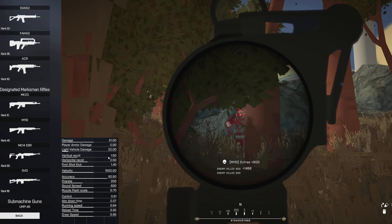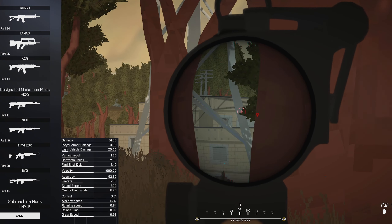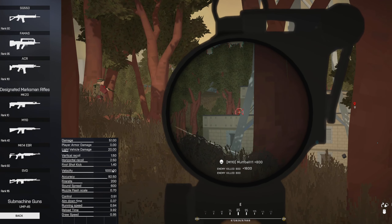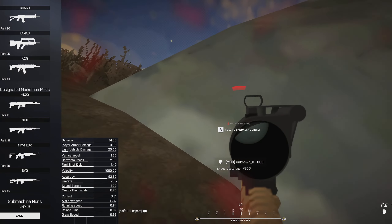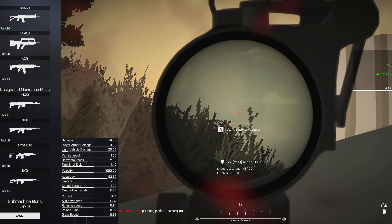The vertical recoil is at 1.5 and the horizontal recoil is at 2.5, which is pretty decent. First shot accuracy is 92.5 and fire rate is 200 — a pretty decent speed for getting your second shot off. Most of the other stats will make more sense when we get into the attachments.